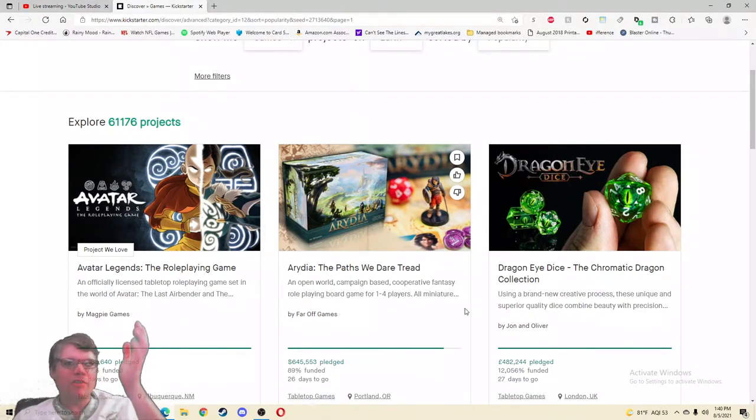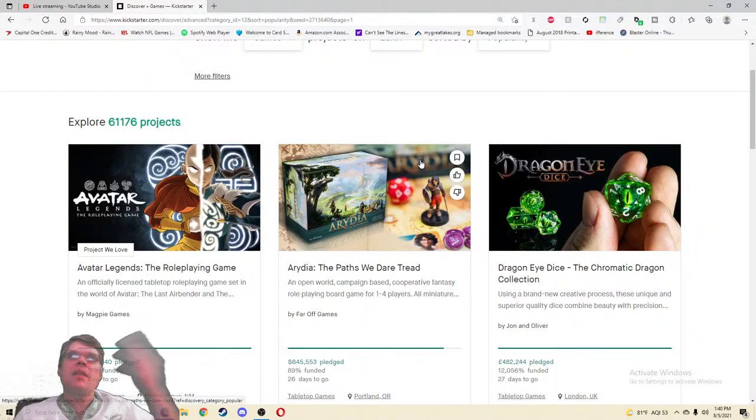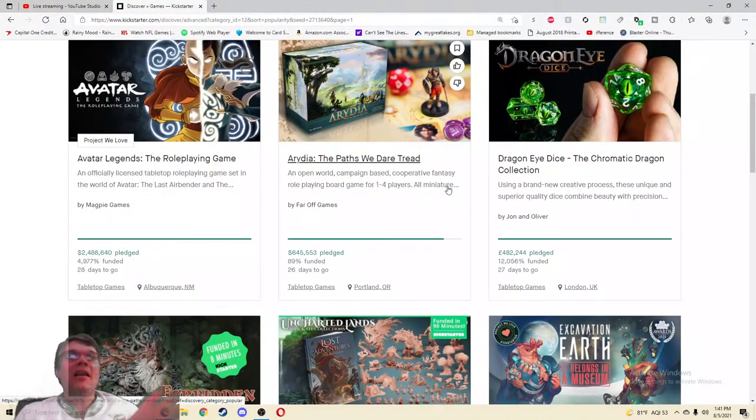Open world, campaign-based, cooperative, one to four players — I'd love to see a price though. I know there's a price for this giant big honking box, it's probably like $200 or something crazy like that. The crazy thing you'll notice is it's already raised $645,000 and it's not actually funded yet. They have a monumental asking price of $720,000.